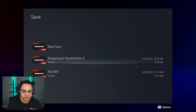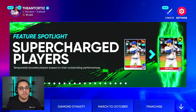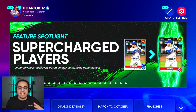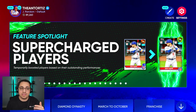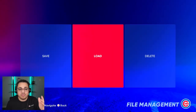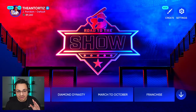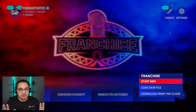Save it as a new file, or overwrite an old roster that you have — just make sure you save it. That way it's always there. Say you want to start a franchise down the line, maybe around the trade deadline, and you want to use an updated roster that MLB The Show has come up with — same thing: go to Settings, go to File Management, Load Live Roster, and you can find the most up-to-date roster.